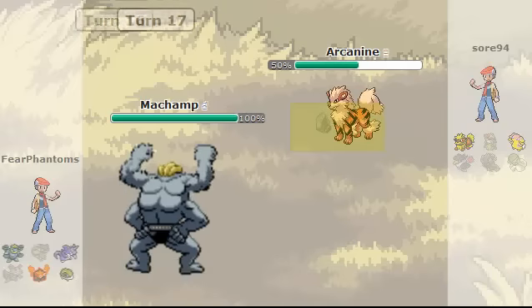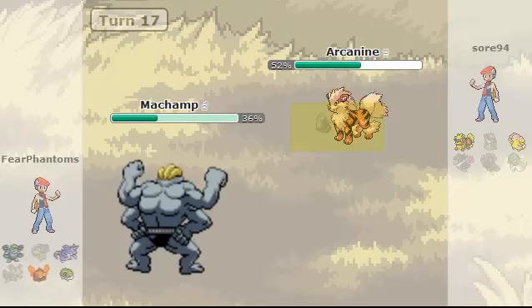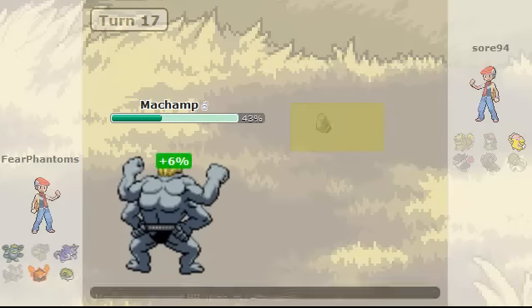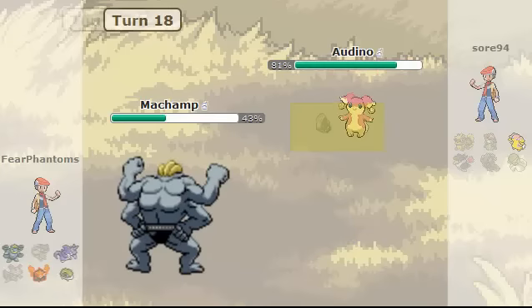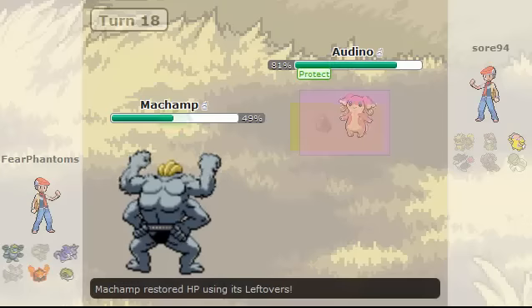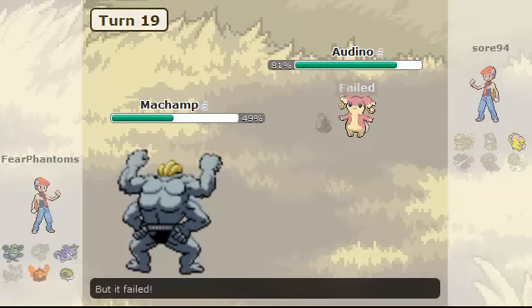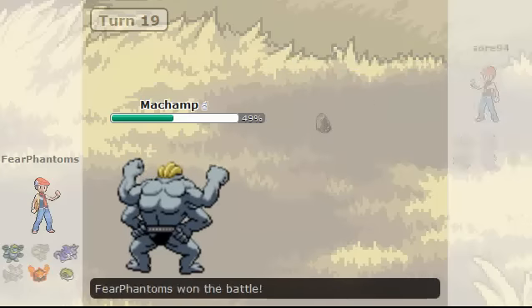Now he goes into his Arcanine. He goes for the Flare Blitz as I go for the Stone Edge, which takes out his Arcanine. Now all he has left is his Aldino, which will definitely go down to a Dynamic Punch in one hit. But he does go for the Protect to stall out the battle even longer. I do hit on the second Dynamic Punch, and that will be my battle win. So good game, Soar94.